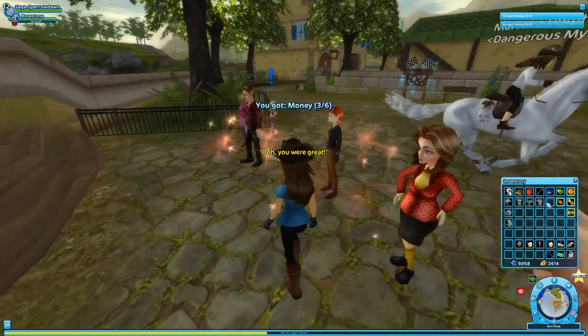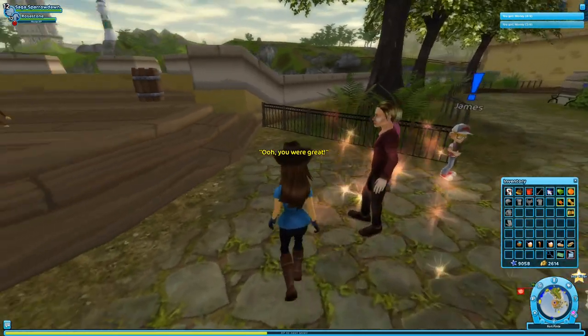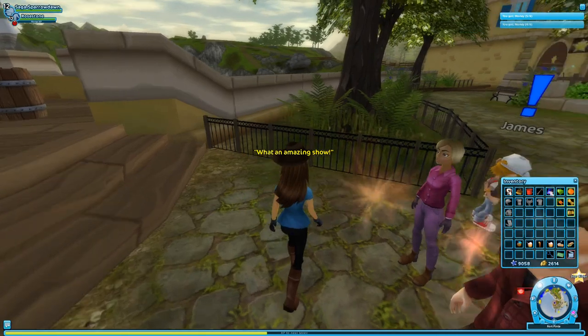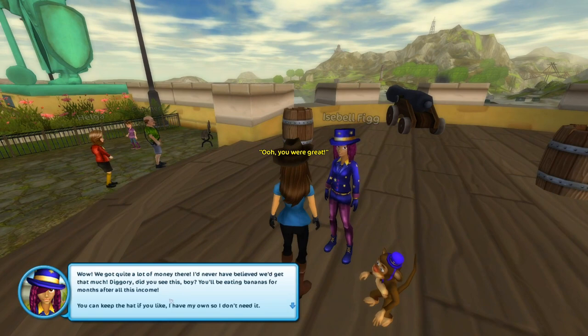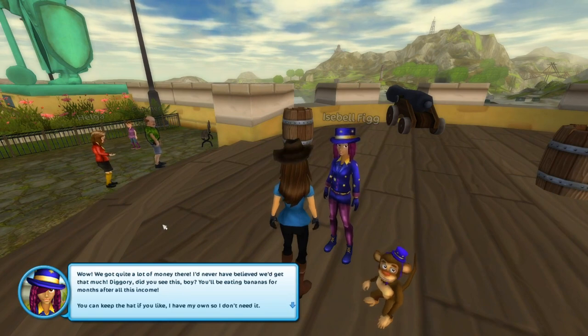There we go - we got some money. We got quite a lot of money there! Isabelle says: 'I'd never have believed we'd get that much. Dickery, did you see this, boy? You'll be eating bananas for months after all this income.' Well, bananas are pretty cheap too, so that's probably a good thing. Isabelle says: 'You can keep the hat if you'd like - I have my own hat, so I don't need it.'